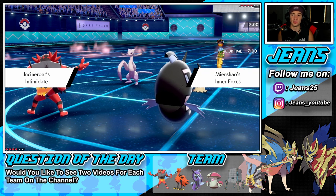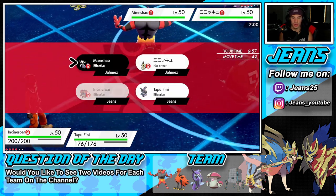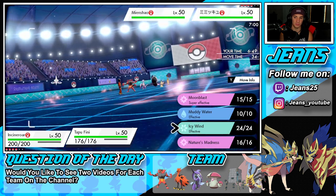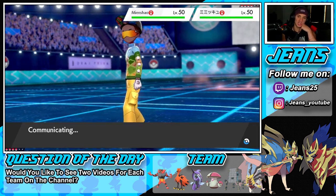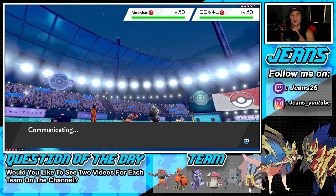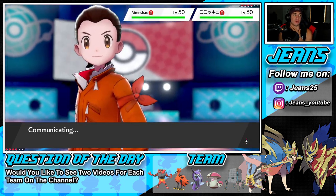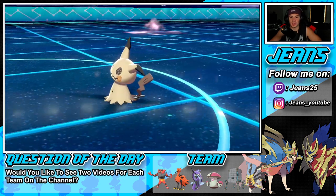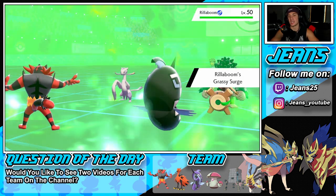Moon Blast flying through, bringing it down to its Sash — yep, it was Sashed. Watching out for the Grassy Glide. He ends up swapping Mimikyu right off the rip and goes into Rillaboom. Totally cool with that — Rillaboom is going to set the Grassy Terrain, taking away my Misty Surge. He's going for Grassy Glide, so I'm making a hard swap into Stakataka for safety.